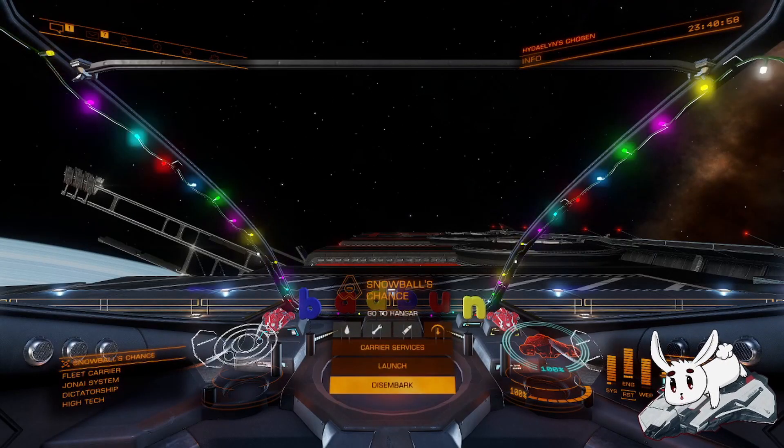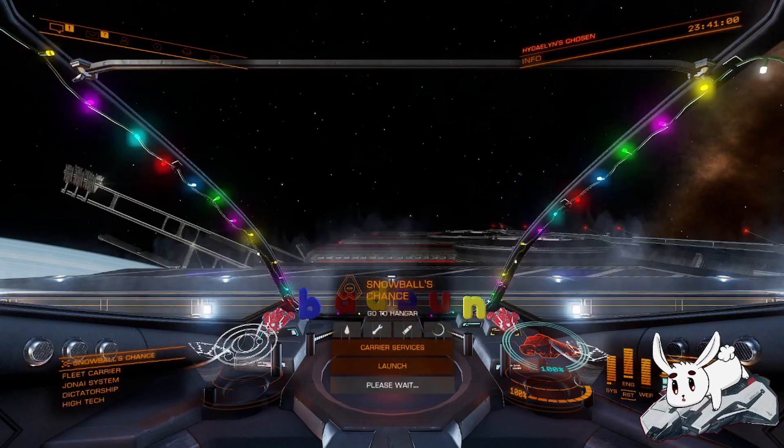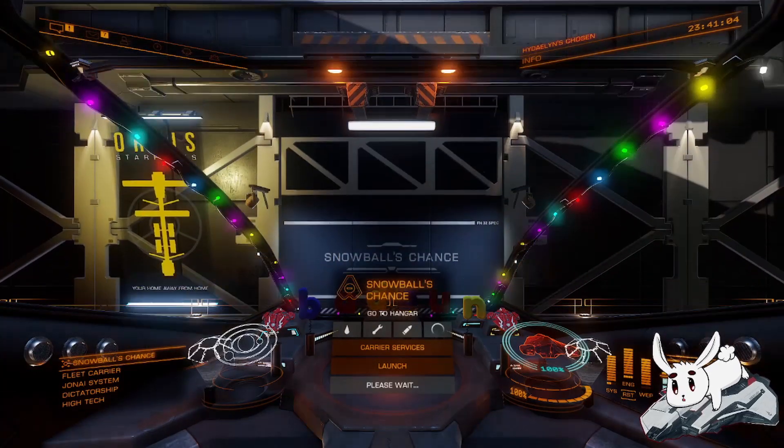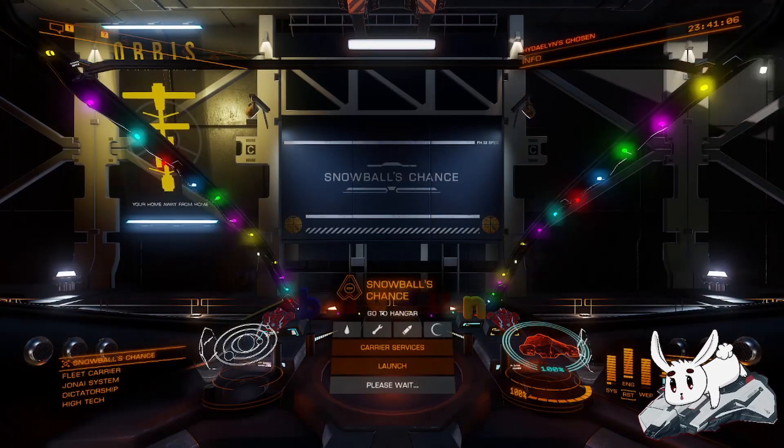For some reason you need to be on the carrier surface before you can disembark. At the time of making this video, you can't disembark — at least for me — from inside the docking bay.